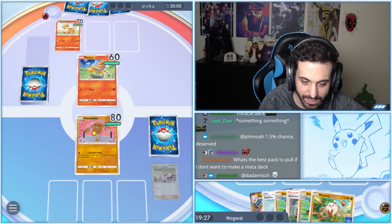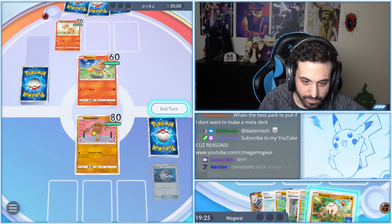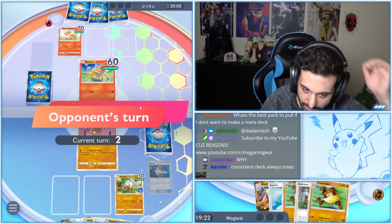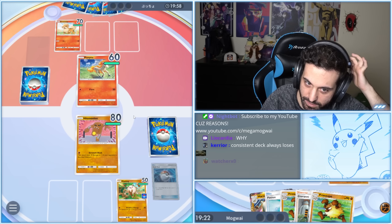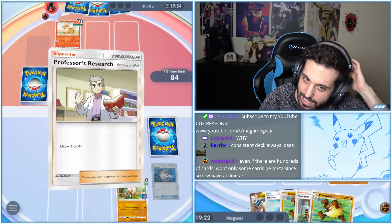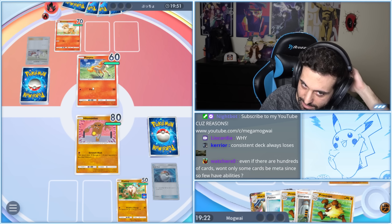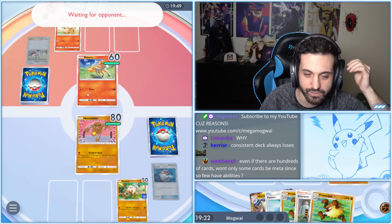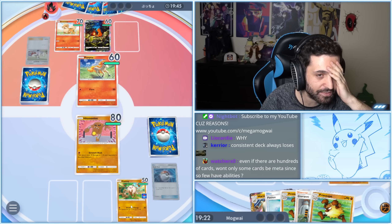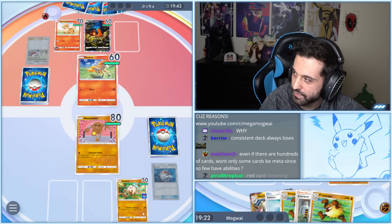Pokeball into Mankey. Not the best opener I've ever seen, to be honest. Mankey's actually quite tricky to enable because anything that hits for 40 is really running into it. The card is balanced around that aspect, and the payoff is really high — so it's about finding the opening for it.